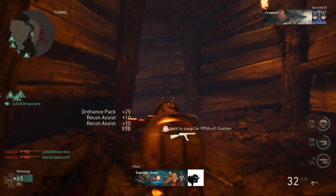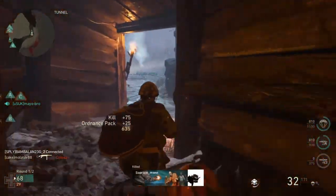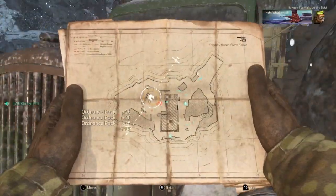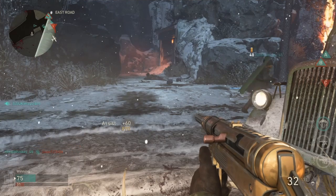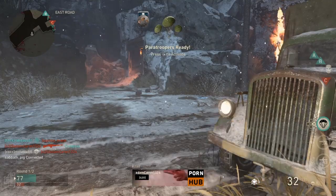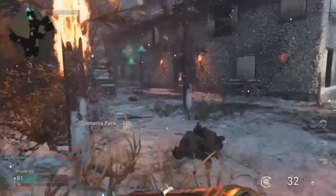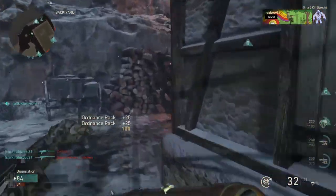Check out some of this gameplay — there's no editing, I do die twice. You see those little packs I'm picking up? They're 25 points each, and that's what happens when you have Ordinance — whenever you kill an enemy they drop those little packs. So if you have four dead people out there and you need a hundred points to get your next scorestreak, you can go pick them up. Ordinance pack, ordinance pack.